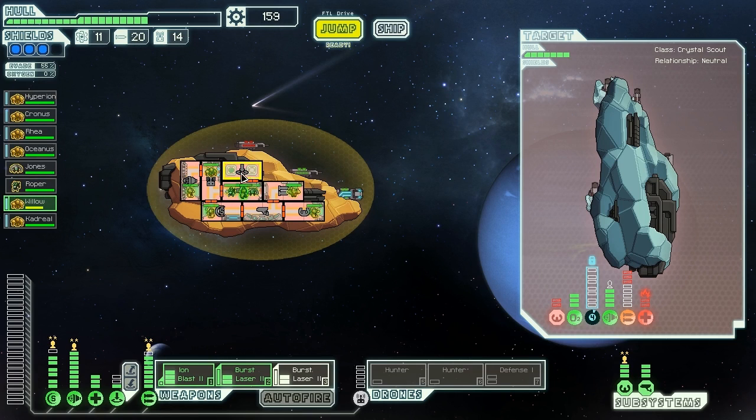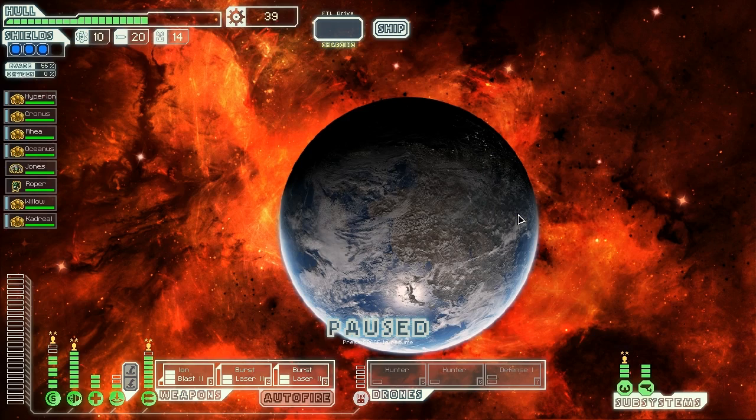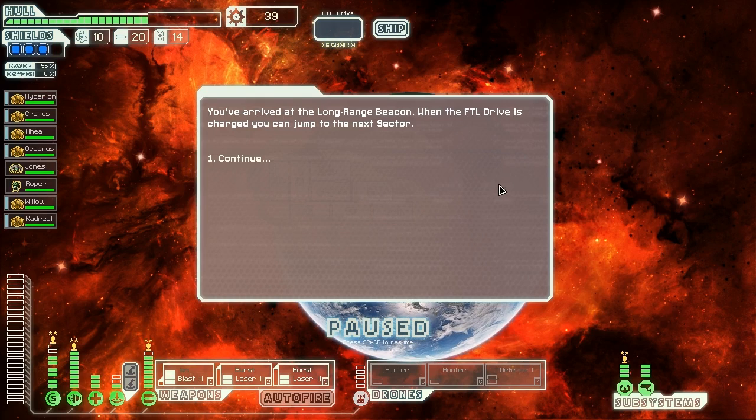Run Willow through the medbay to get that awesome simultaneous healing going on, like we've been doing all episode. It's not really new anymore but it's what we've got to do because we have no other way of healing. Max out our ship because why not, and let's jump to the exit beacon and get on to the last stand at long last. This is probably going to be a little bit longer of an episode than normal because of the fact that we did four jumps in the previous sector.